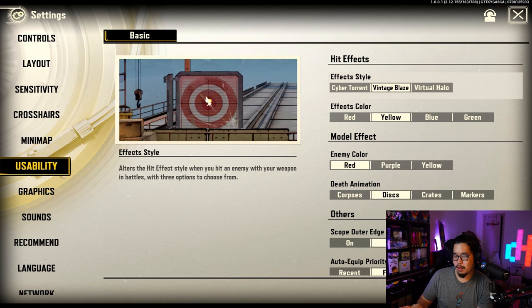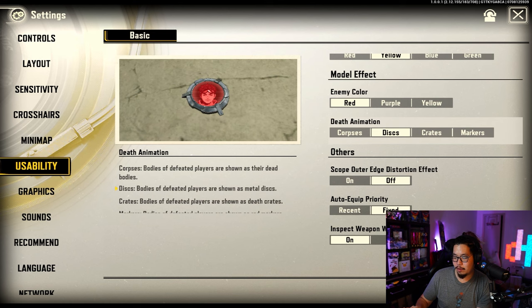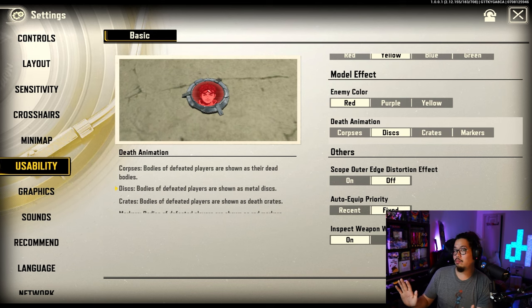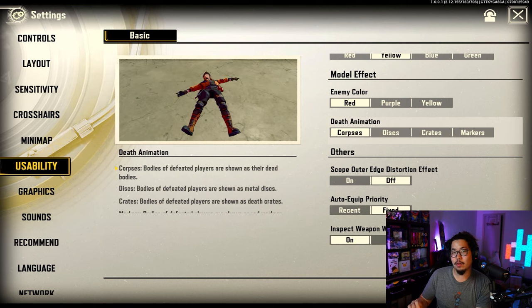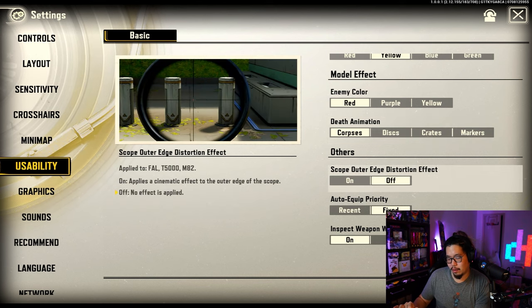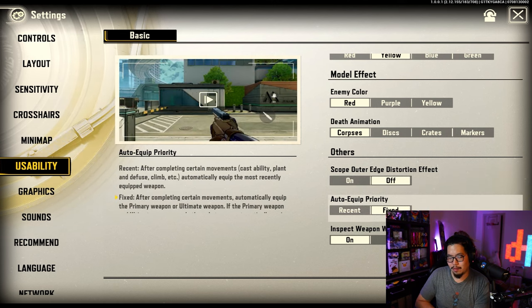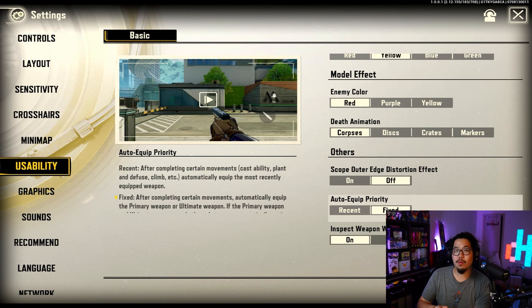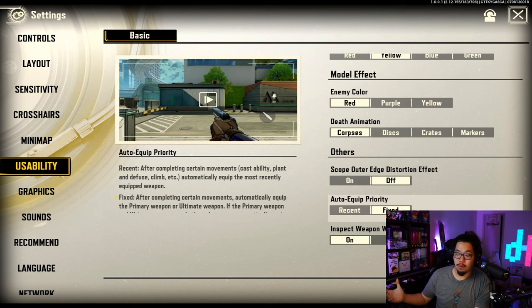I put vintage blades — it looks pretty cool. For the death animation, I like disc — it looks really nice. Crates are really cool too. For auto equip priority, I use fix so it brings out the primary weapon, whereas recent will bring out whatever you used most recently. I think fix is best, and inspect when fully loaded — that makes the reload button do an inspect animation, which is cool.